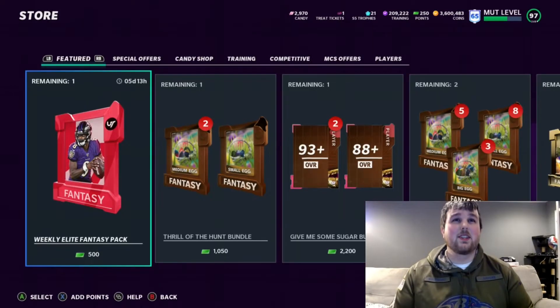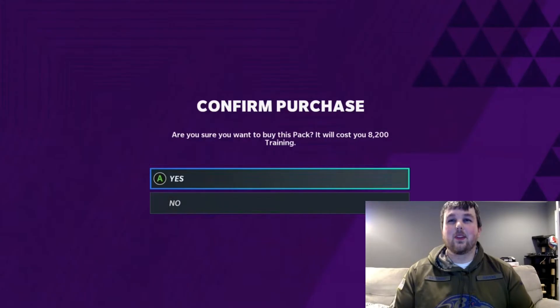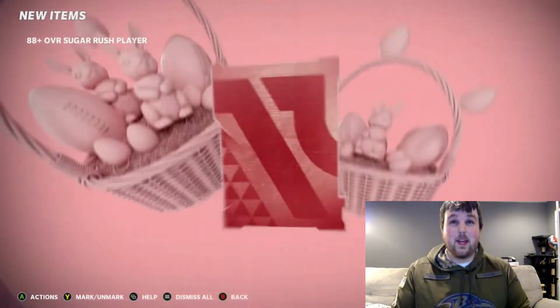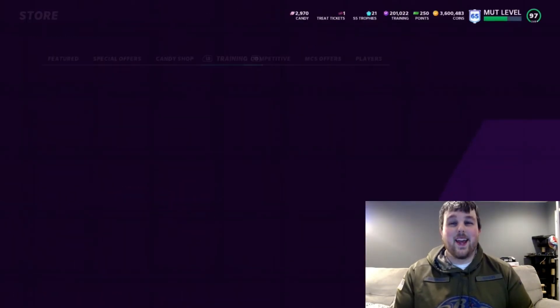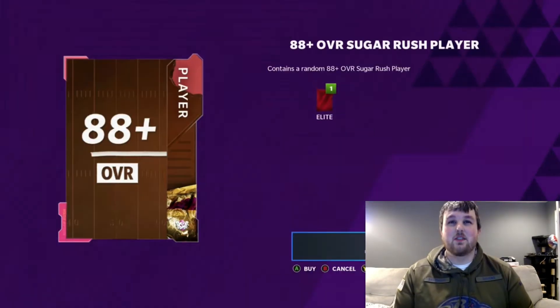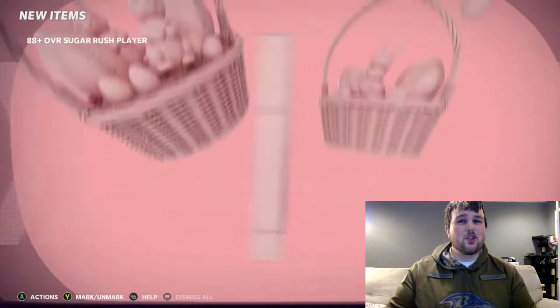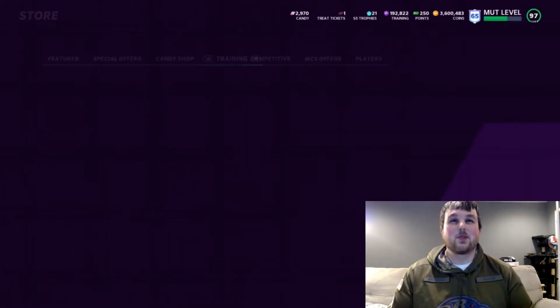We're going to open 25 of these packs and see how much candy we can get with 200,000 training. This is completely luck-based, so you might get better luck and pull some 96s. We're looking for that animation with the tree trunk on the side — that's the big one, that's when you get a 96.